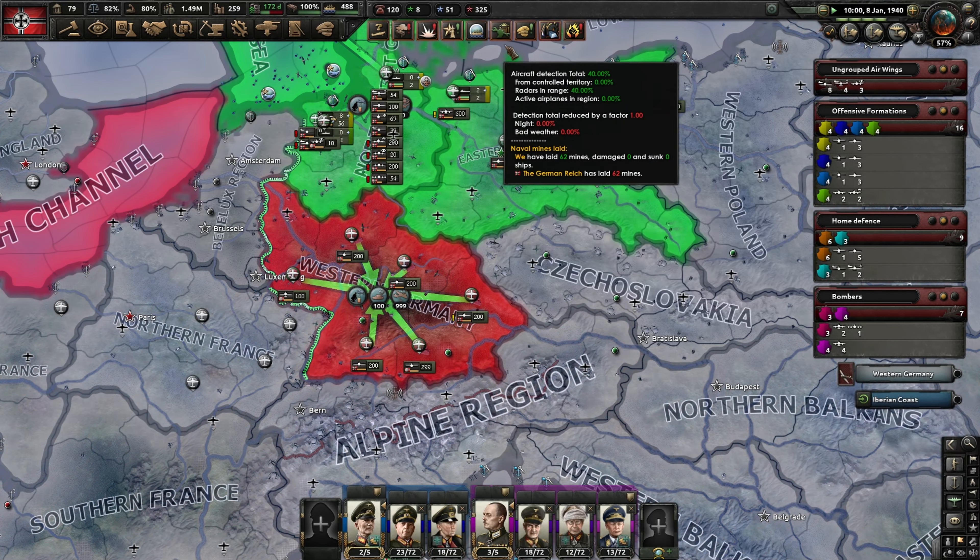Another motorized division - we're trying to build motorized divisions, an extra one for each tank. We're going to give Manteuffel this one first. We can actually set Manteuffel up here on the border and just give him a tank order - let's see if we can get them to move there. We'll see when they get there.